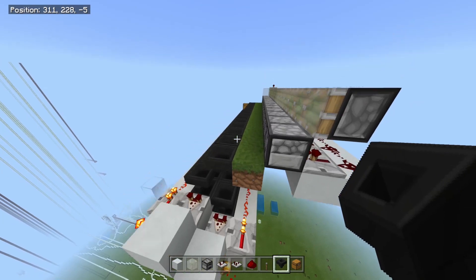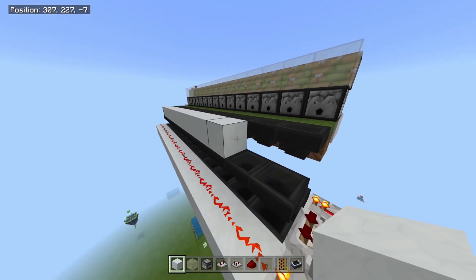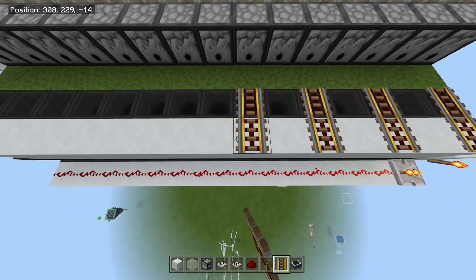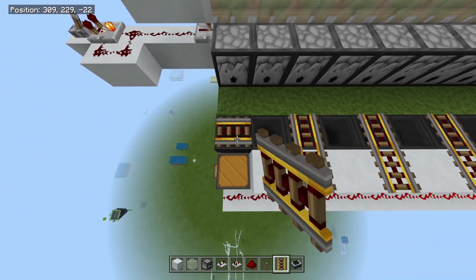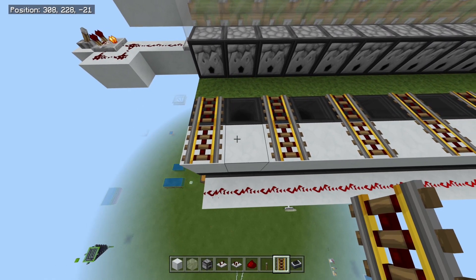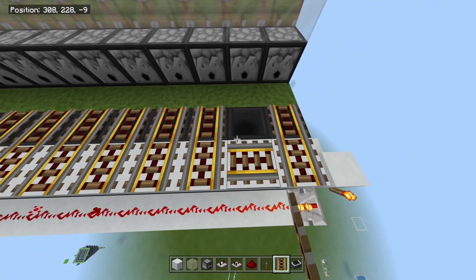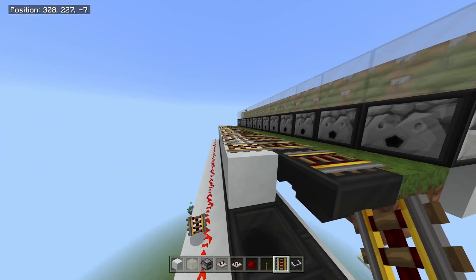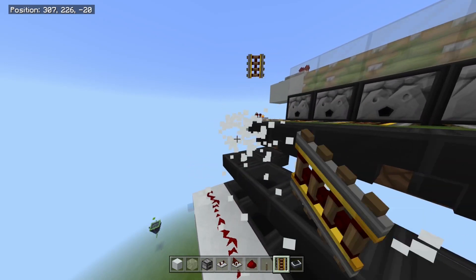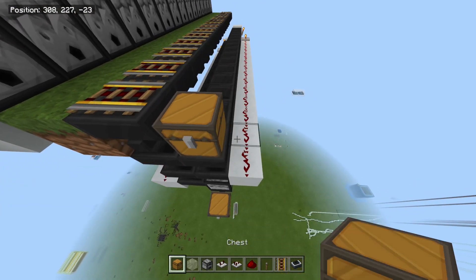Now put the hopper minecart system in. Take your block of choice, build it off this chest, and bring it all the way back to the other side. Take your powered rails and do them two by two every other line so they don't link together. Break the temporary block and lay the rails in, then fill the gaps with regular track. Remove the temporary line. Put your chest back in place.